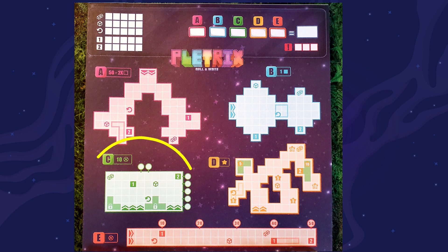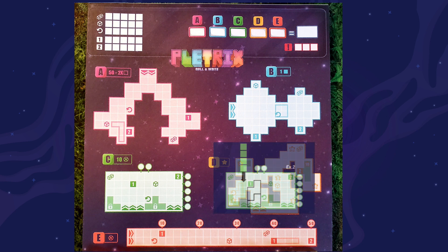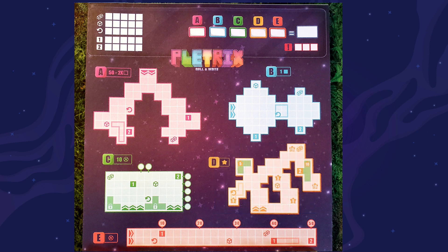Area C, the green area, plays exactly like Tetris. You want to imagine your shapes falling from the top and the goal is to complete as many rows as possible — for each fully completed row you get 10 points. If there are any blanks underneath shapes they're virtually impossible to fill, though there are some ways to do so.